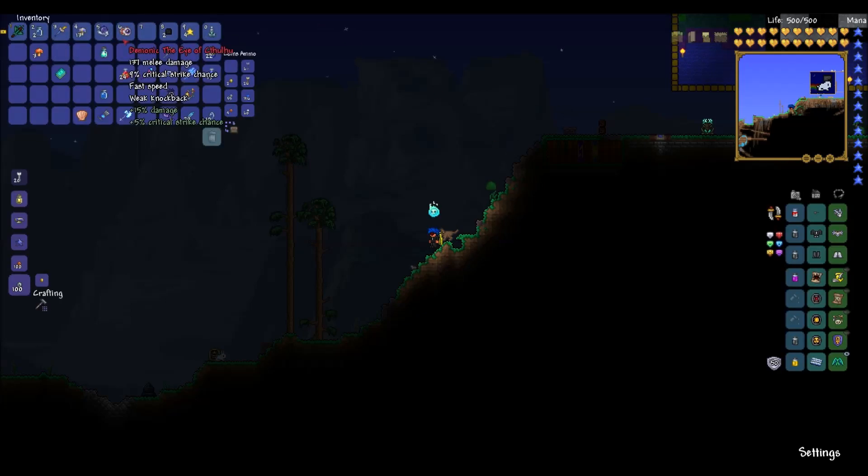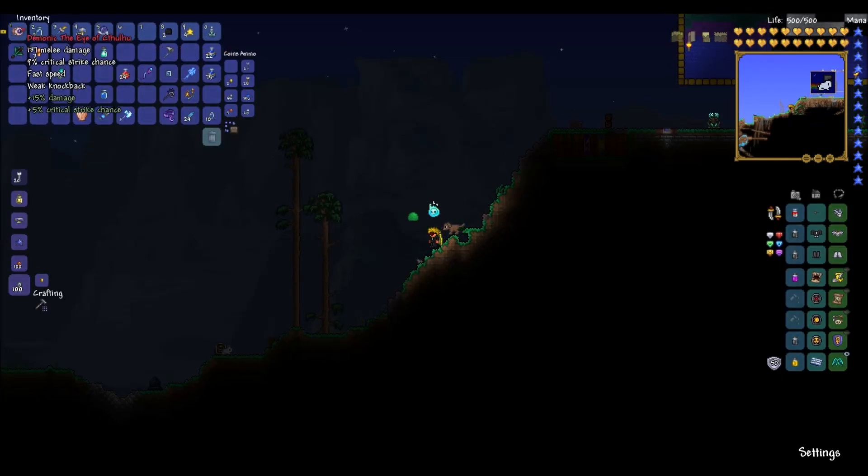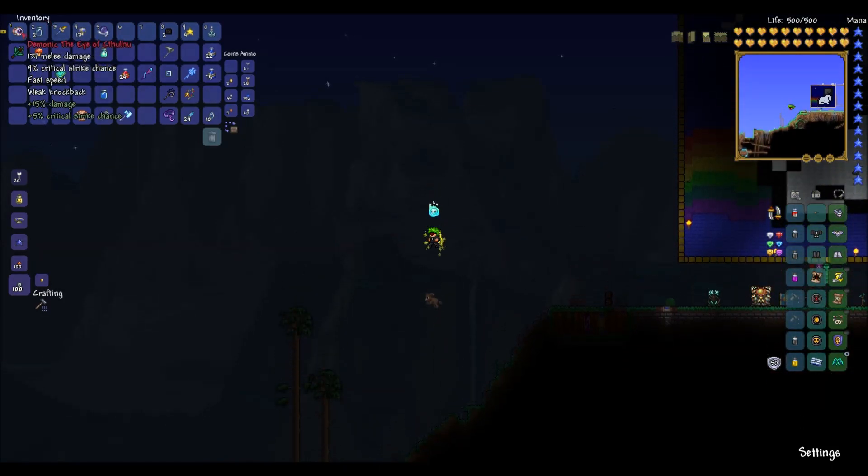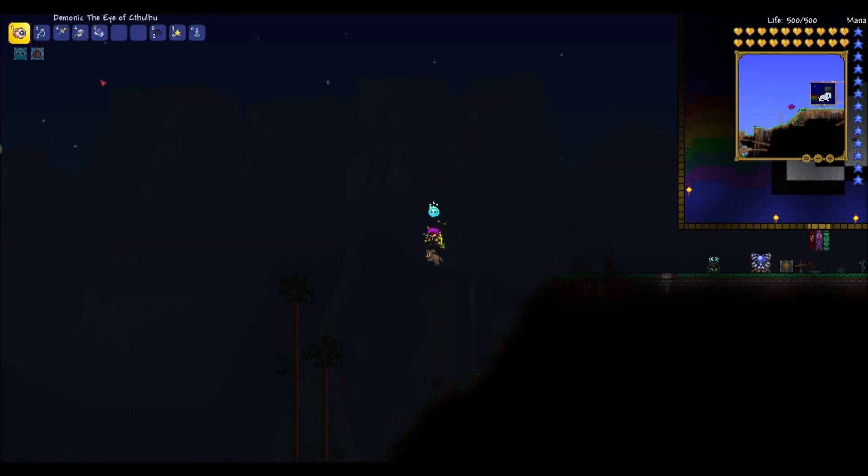Hey guys, Luke from DLM here. Today we have a new item — it is the Eye of Cthulhu. I know it's a boss, but it's also a new yo-yo which drops during the solar eclipse.